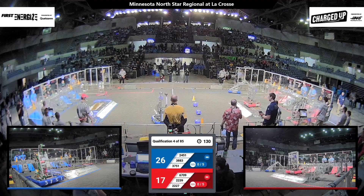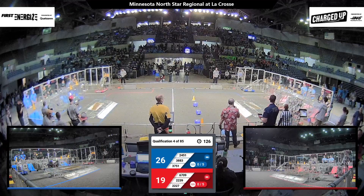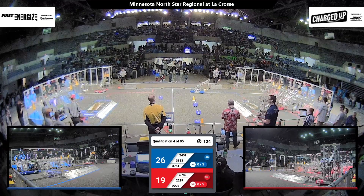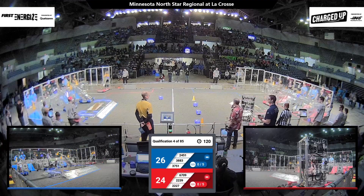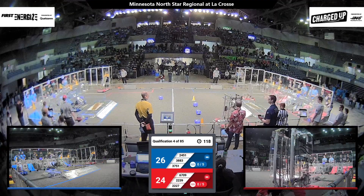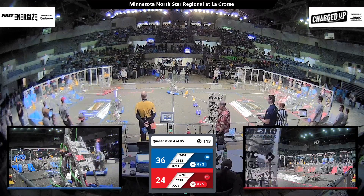We're now into Teleop. Drivers in control. Red Alliance — 6709, Spud Inc., scoring on the bottom row of their grid. 22-39 scores on the top row. That's Technocrats with a cube for the Red Alliance.